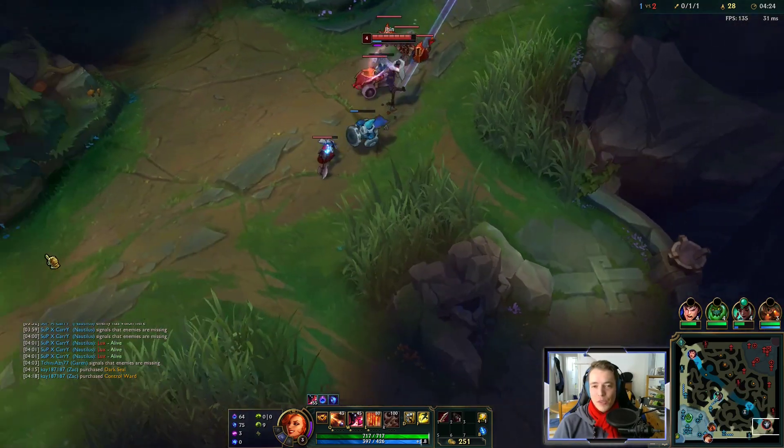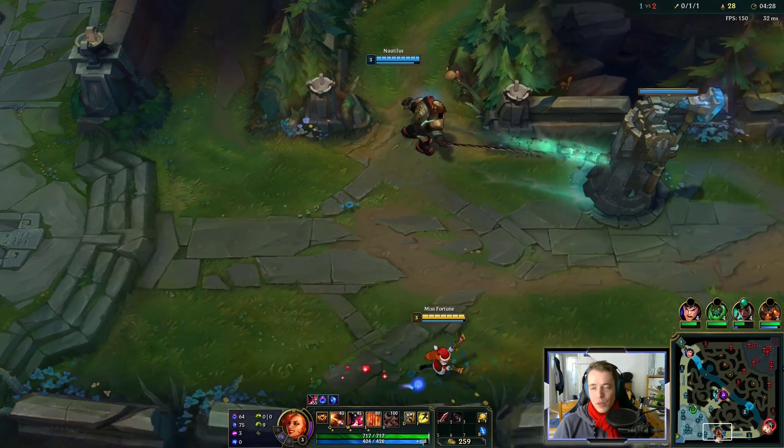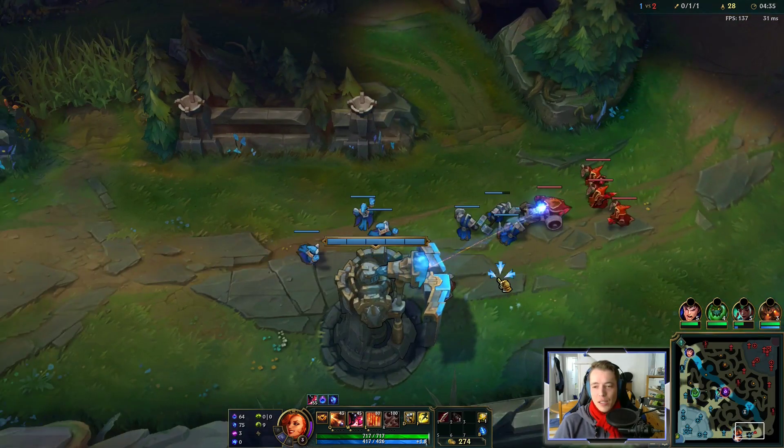What happens here is: Lux obviously returns with full health, full mana, and we base — so we both do the same. We also return with full health, full mana. And now Djinn needs to base, and their base timings are a little bit asynchronous. It's not a big deal, but it can be a slight advantage in some cases.